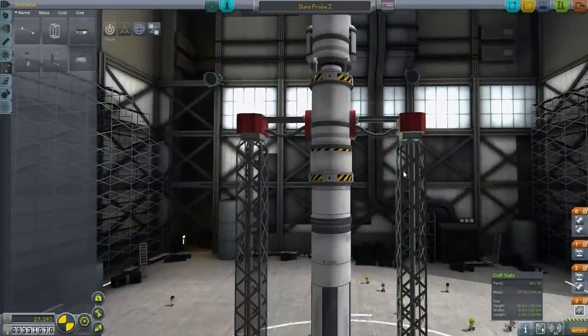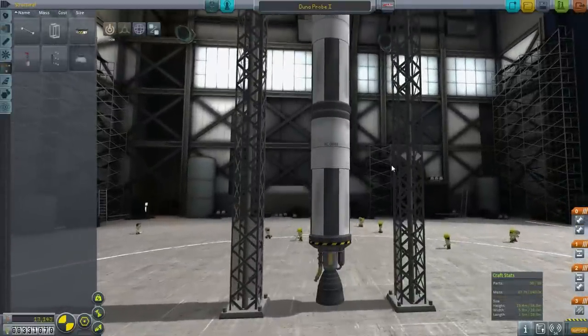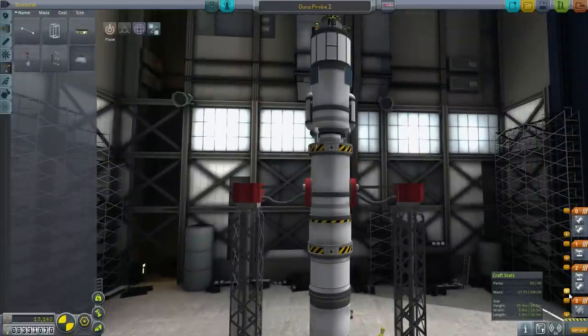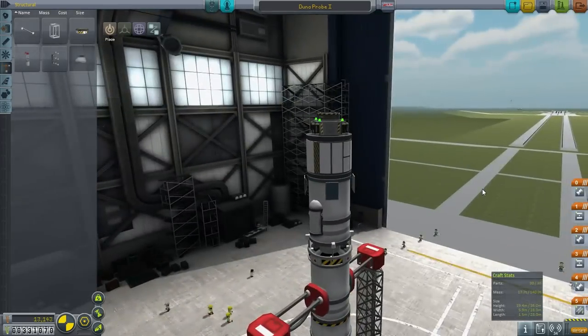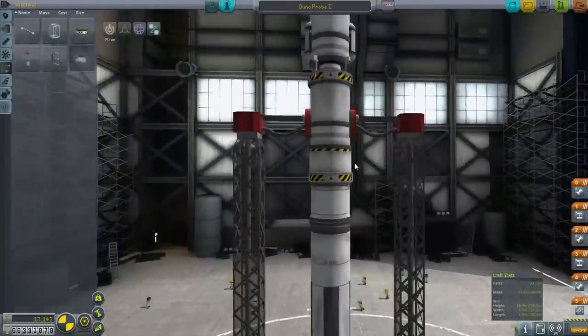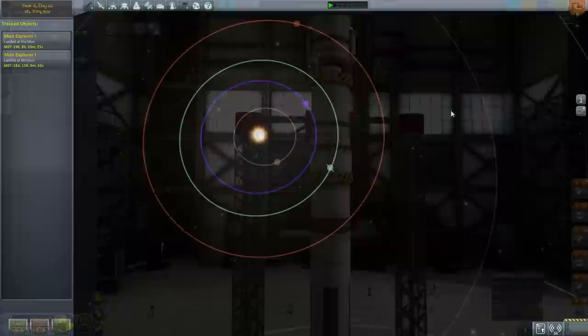I think I might need that delta-V for corrections because I don't have the maneuver node system, and there's a lot that can go wrong. So I've given myself a lot of extra delta-V to make sure this mission is successful. I'm fixing the staging here, and we're at the 30-part limit so I can't really add much more. Let's save this and go to the tracking station.